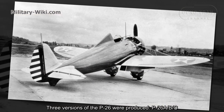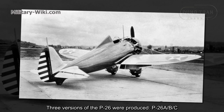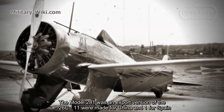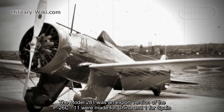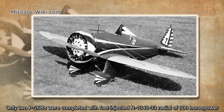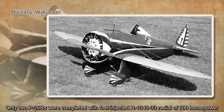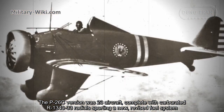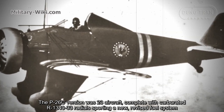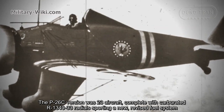Three versions of the P-26 were produced: P-26A, B, and C. The Model 281 was an export version of the P-26C — 11 were made for China and one for Spain. The two P-26B aircraft were completed with fuel-injected R-1340-33 engines of 600 horsepower. The P-26C comprised 23 aircraft completed with carbureted R-1340-33 engines.